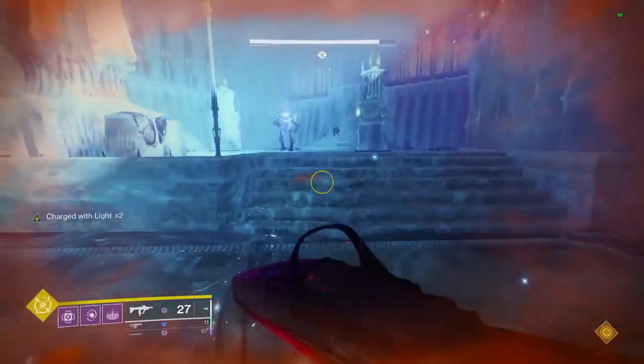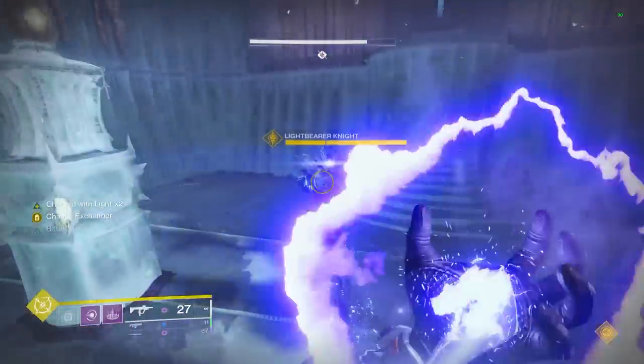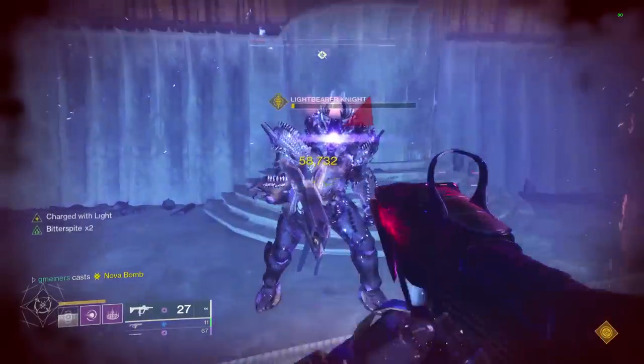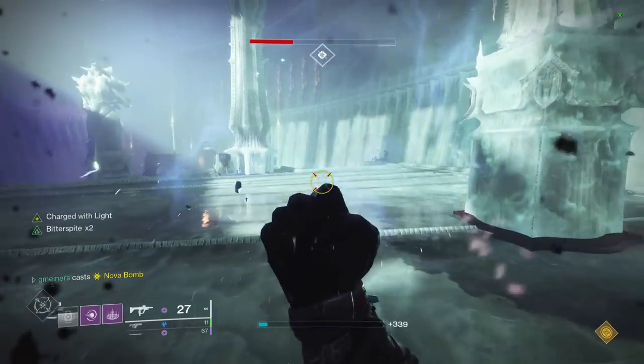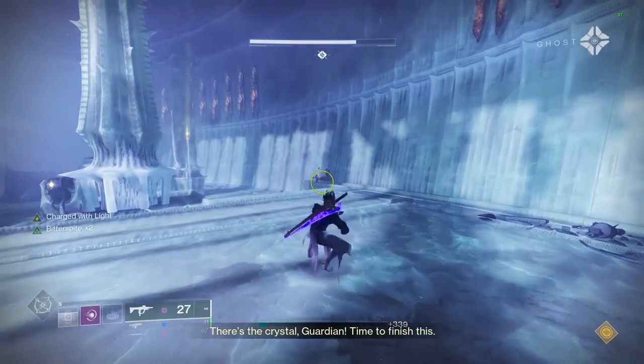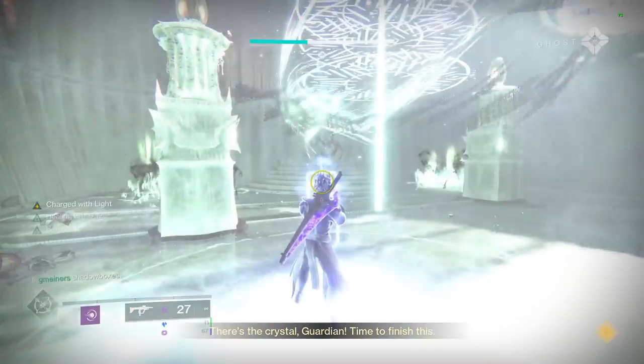With all of this, you should have very close to 100% uptime on your grenades. The only time you won't have one back is if you only get a single red-bar kill with it. Other than that, all you need to do is hold in your grenade, release, grab Elemental Wells, and repeat.